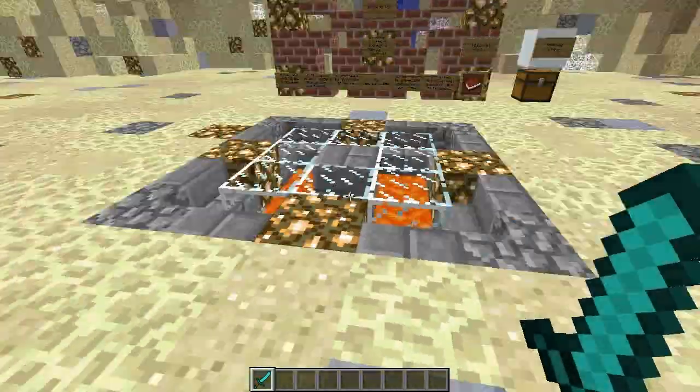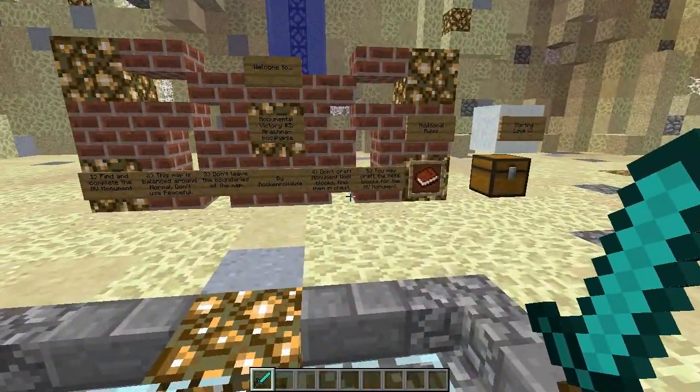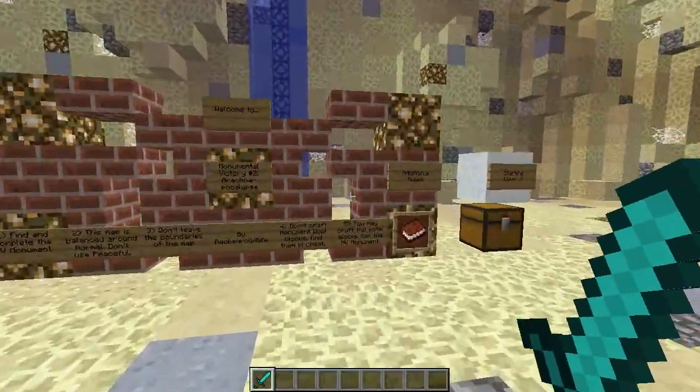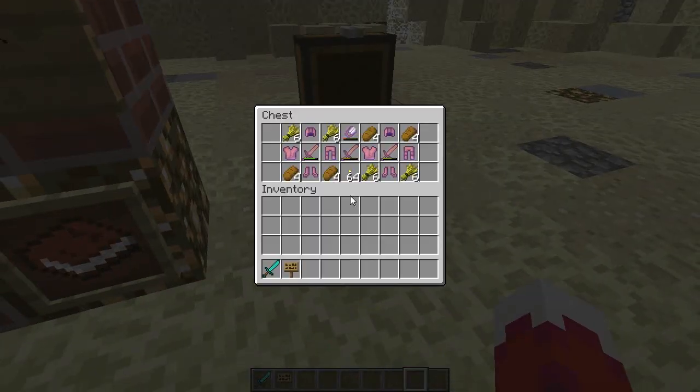Because of that, it allows for very specific mobs only. This has some upsides and downsides we'll talk about as we explore. Let's take a look at some of the starting loot around the spawn area. This is my starting love chest — we have an assortment of starting food, torches, and starting gear.